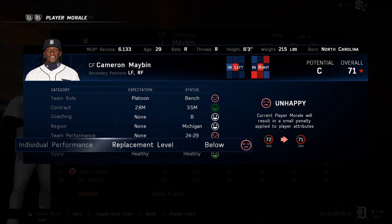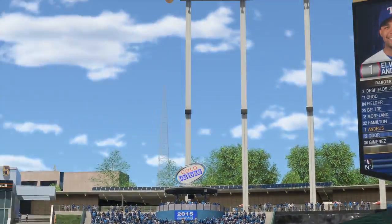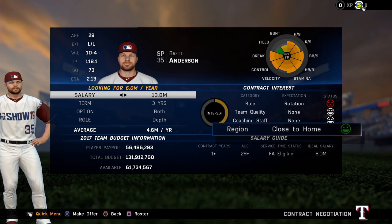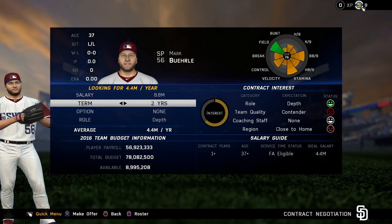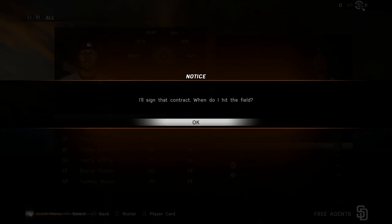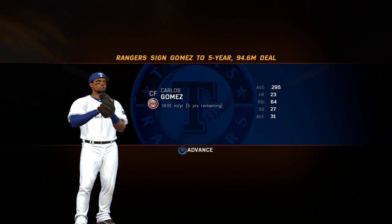They also said they took out some of the randomness of signing free agents in the offseason, where you'd give them the best offer and they'd inexplicably go another route. They said it's more straightforward now — if you get the interest bar to turn green, as you see on screen, that player is now very likely to sign with your team. It's rare they'll go another way once interest is up. You can also give them a role — depth player, ace, bullpen — and let them know your expectations as you mold your franchise roster.